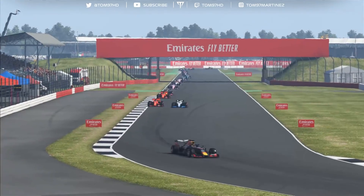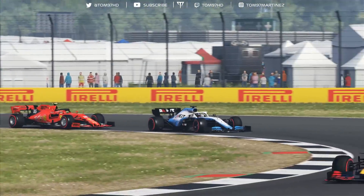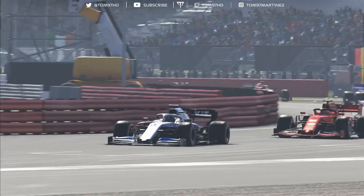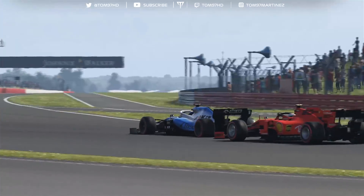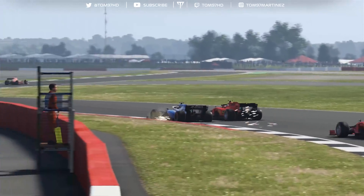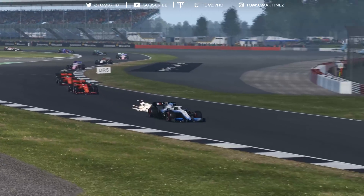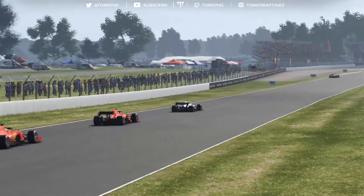Leclerc tries to go around the outside, but I can stay in front quite easily. The AI is running full engine power, which I can't quite do — I want to save that extra power for later. But I have to use some just to keep Leclerc behind, as he's really going for it. He gets the run again into Copse, looking around the outside, but there's no way through. He keeps the pressure on through Maggots and Becketts — this could get dangerous, but we hold on.